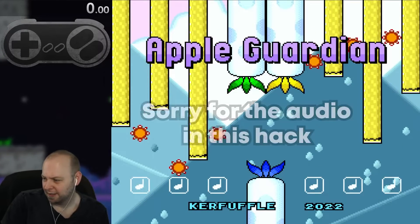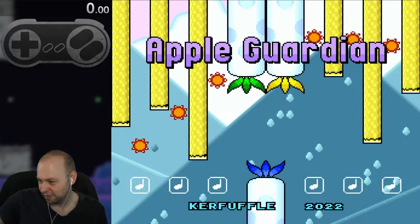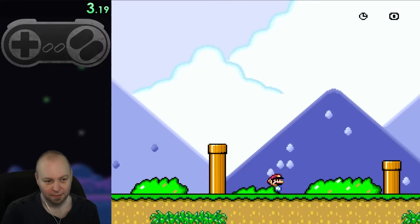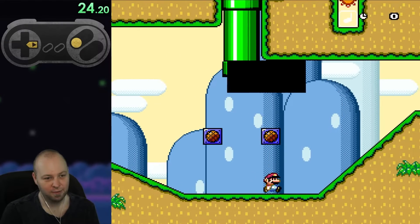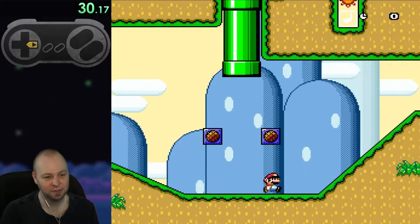This is a nine-exit hack with non-traditional obstacles and occasional platforming elements. Apple guardians - all design echoes a style of recent highly creative hacks without incorporating the typical restrictive difficulty. Sounds good! The tutorial: press select to save. Levels have markers indicating their length - single section levels have small dots, longer ones have large dots. That's cool.